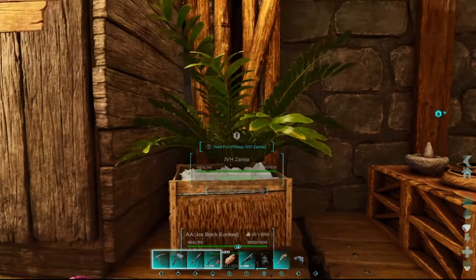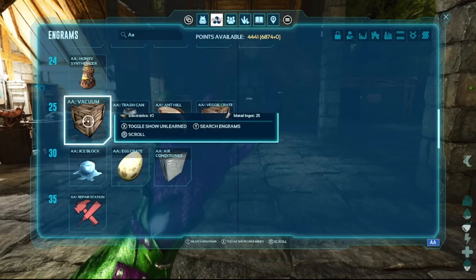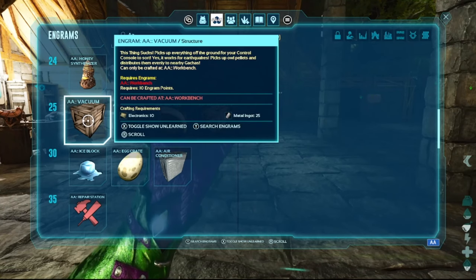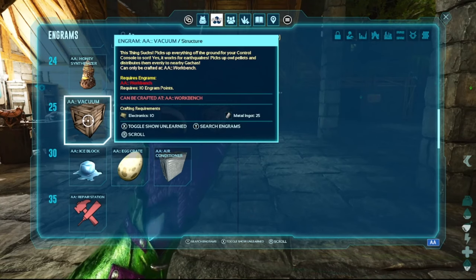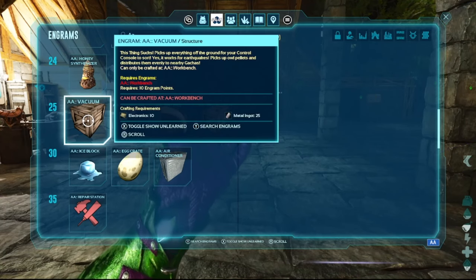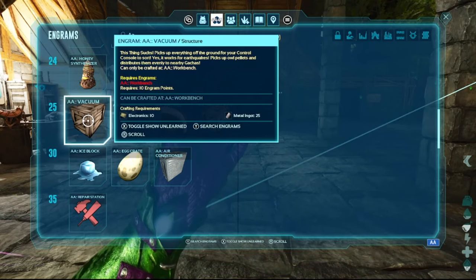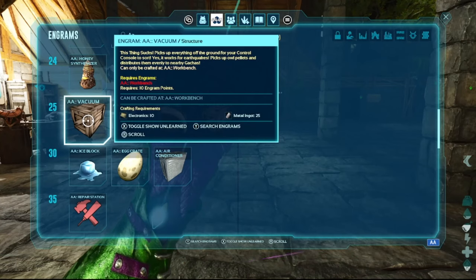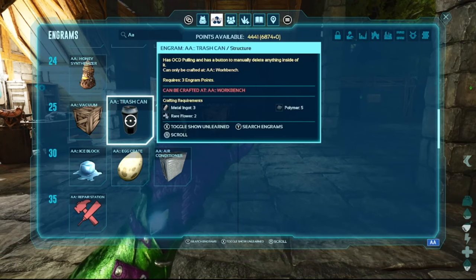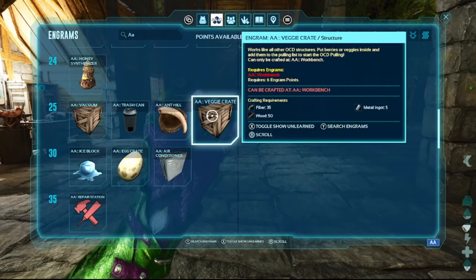There's an icebox where you can make ice to store food better, and a fridge too. The vacuum and trash can we don't use — the vacuum sucks up everything off the ground, which is a problem when you're dropping items for each other. The trash can has OCD pulling and a button to manually delete anything inside, which is a bit concerning. For later expansions like Aberration, the vacuum will probably be handy for picking up green gems, fungal wood during earthquakes, and distributing owl pellets to nearby gachas.